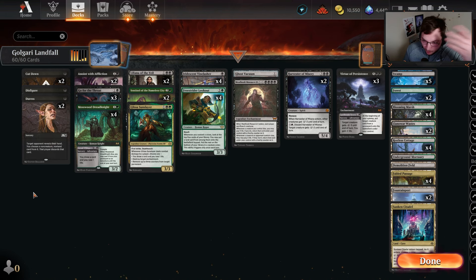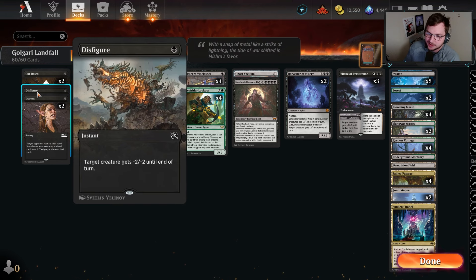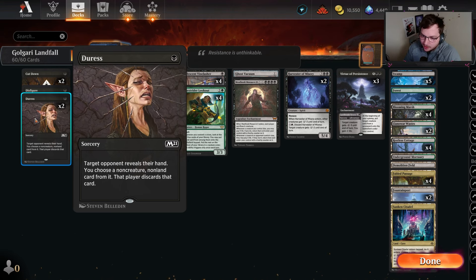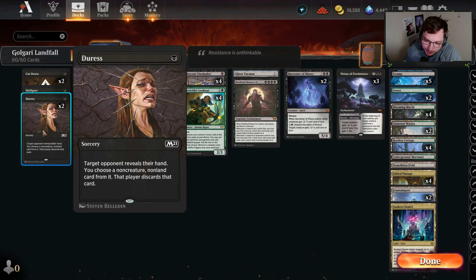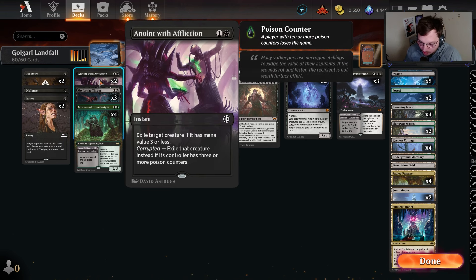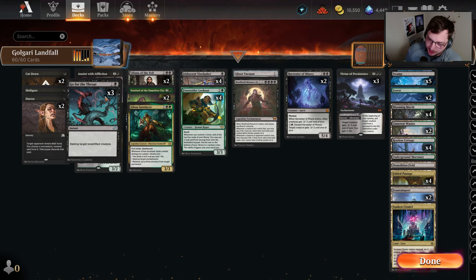We are kind of following typical Golgari standards where we have Cut Downs — I played one copy of Disfigure instead of the third Cut Down to kind of act as a mitigator for the mono-red deck, which is obviously very good. We have two Duresses in here to take the best spells, and often against blue-white token piles we can take their Helping Hands and things like that. Anoint with Affliction coming in as a two-of — we trim down on Go for the Throat to have these Anoints, along with a fourth copy of Cut Down, as Anoint is very good right now.